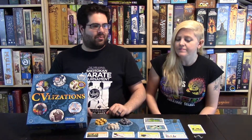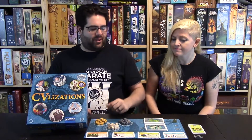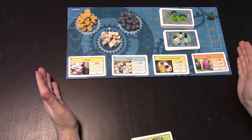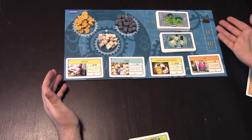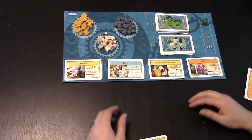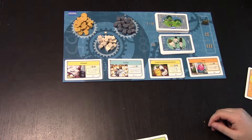You'll be gathering up these resources using a really clever action selection system that we're going to go over in a little bit more detail. Then you'll spend them developing your civilization. The civilization's main board is simply an organizational thing — here you have a tracker for which era you're in, and the era changes every three rounds, places for each of the three resources to go, and the draw decks that will populate the offer for when you're purchasing developments for your civilization.